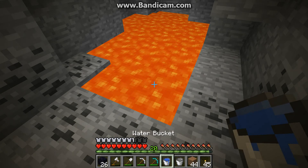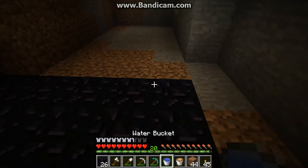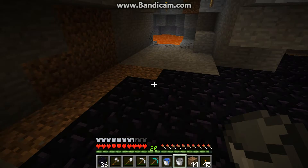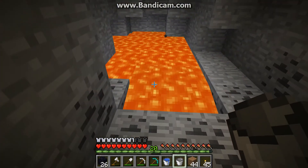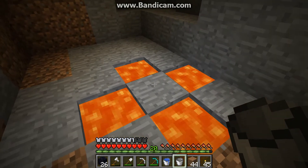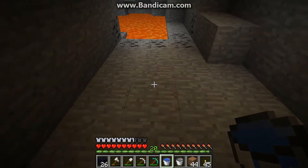What you will need is at least one water bucket. The first tip I'm going to show you is you pick up the lava and place it. What I've done is just made four holes, filled them with lava, and then simply put the water on that block there. Which means now we can mine those four blocks of obsidian quite safely.